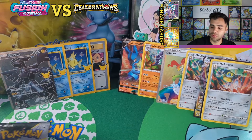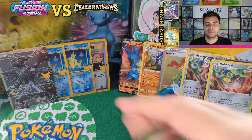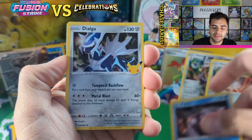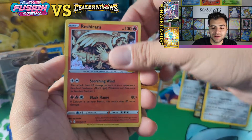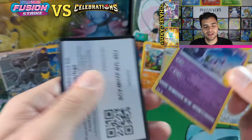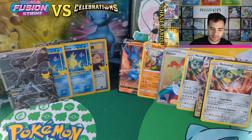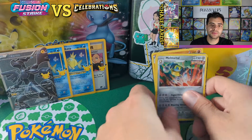It looks like it doesn't matter what we're pulling here in Fusion Strike because Celebrations — yes, we did pull a rainbow rare on Fusion Strike, but hey, you cannot beat two fishes. I almost saw red and I was like let's go! Lunala — still searching for them. But we did pull — let's do a little recap here.